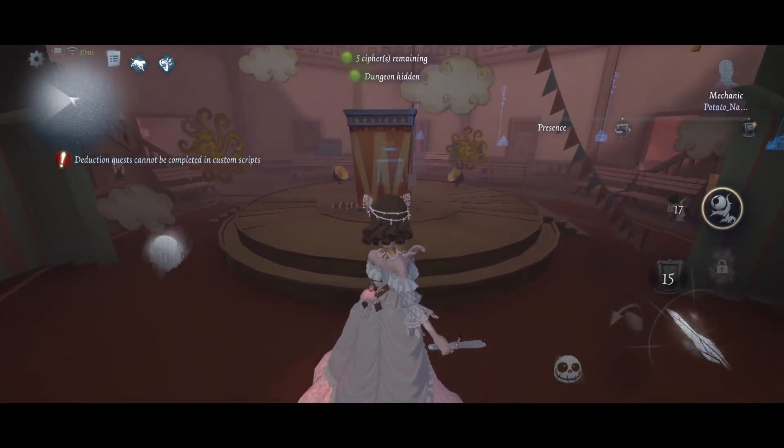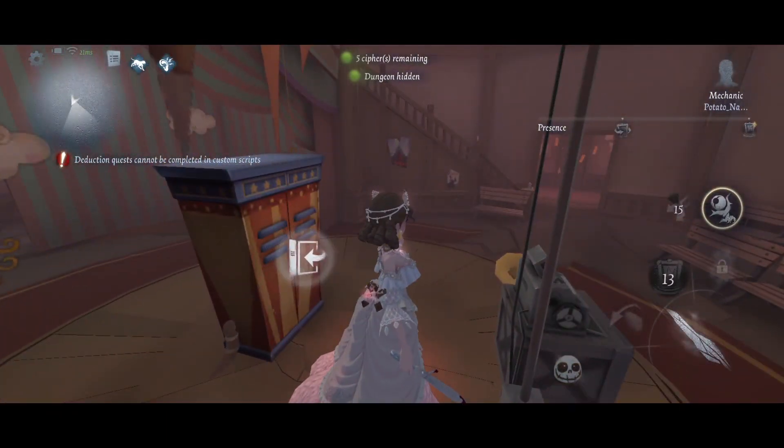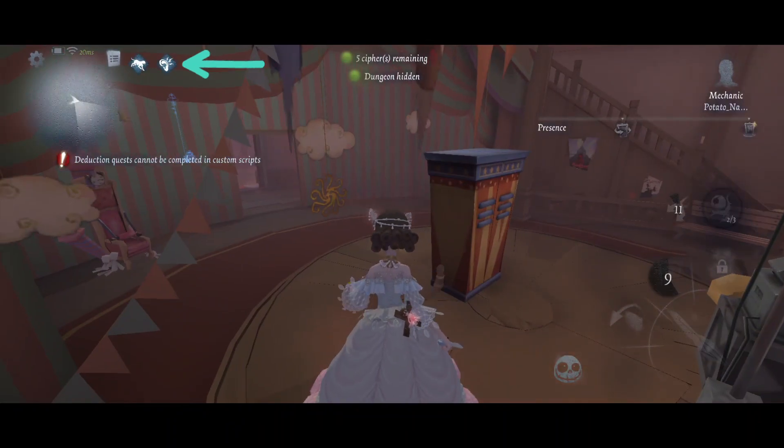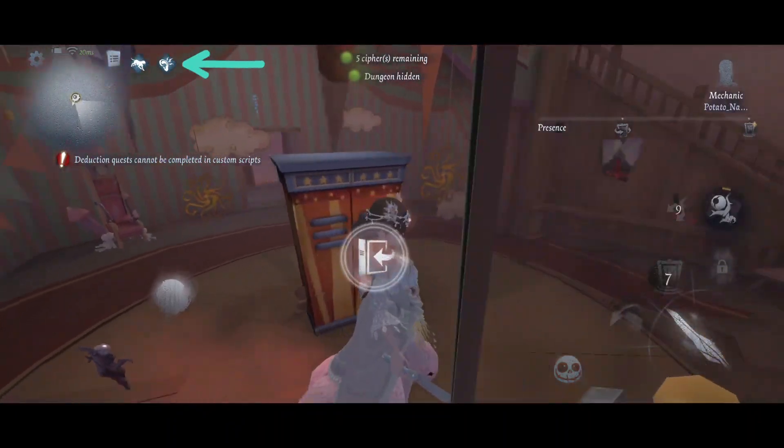Hunters can hear breathing noises if a survivor is in the locker, but the bot does not create any breathing noises if it's in the locker. So while the hunter will still get a notification, they can't hear any breathing noises.